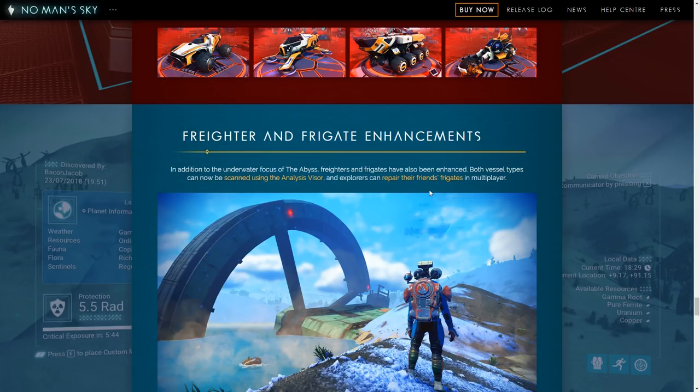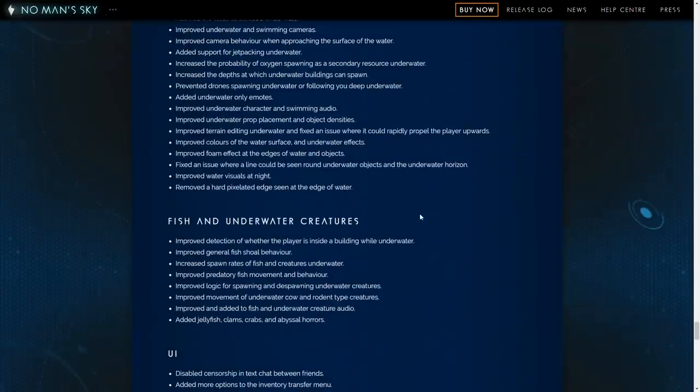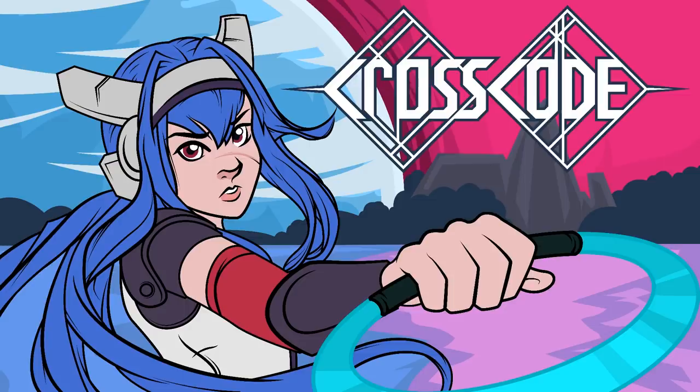Both vessel types can be scanned using the analysis visor. You can repair your friends' frigates in multiplayer — oh neat, though that's not going to happen for me. There's more in the patch notes but we're not going to bother with that.